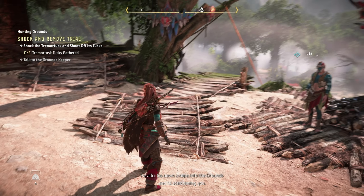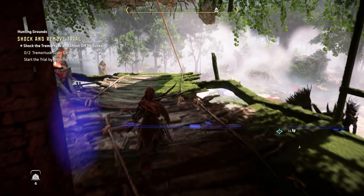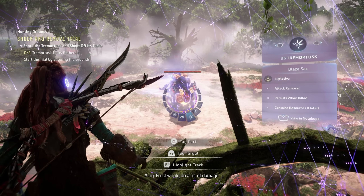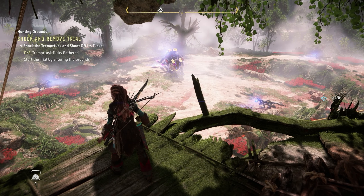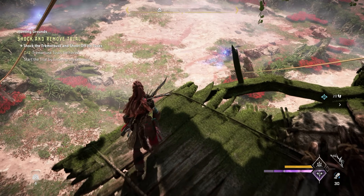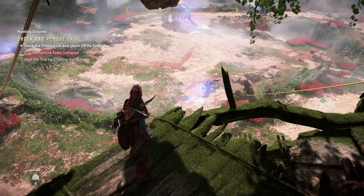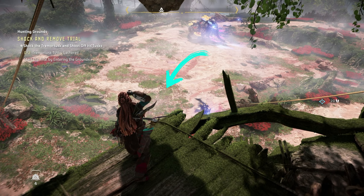To get started, I like to jump in from this far platform over on the left. Once I get over there, I'll scan the tremor tusk to mark his tusk. Then I'll double check that I have my Lightning Hunter Bow ready to go and advanced shock arrows equipped. When I drop in, I like to wait for this claw strider to make his way down towards the bottom of the screen, just so I know he won't get involved. I'll try to land over here on the left side on this grassy area.